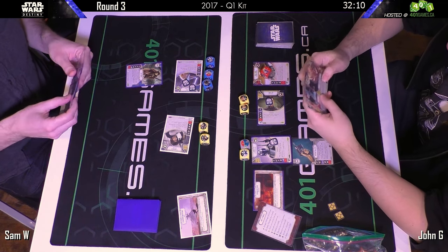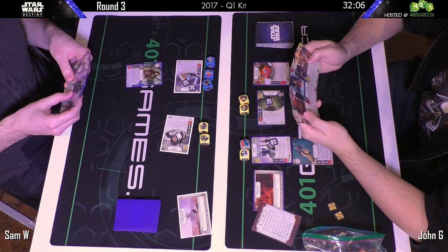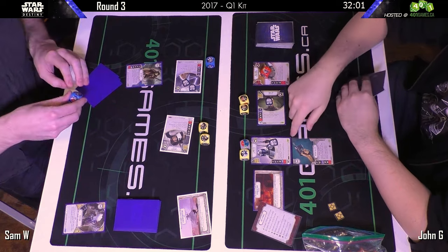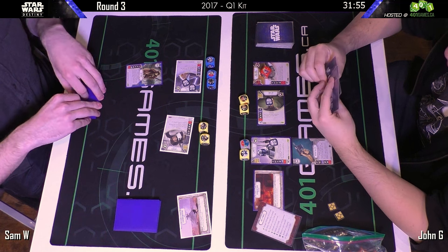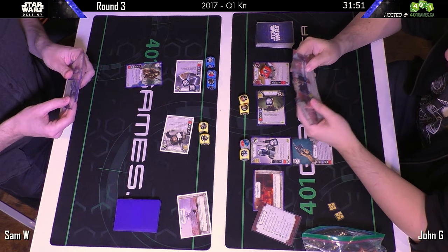John forgot to exhaust his Django character — we'll go ahead and fix that. Because John rolled out Django, it is still his turn to take an action. We'll fix the game state.